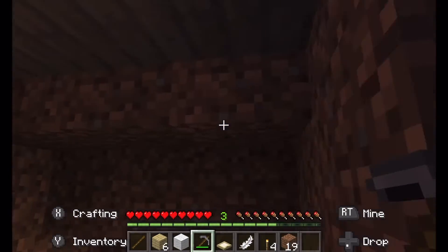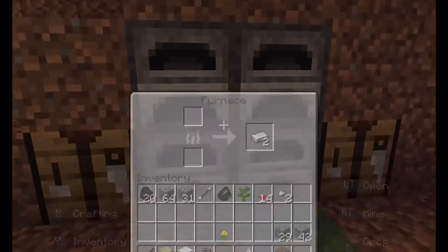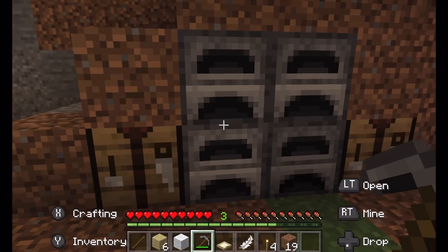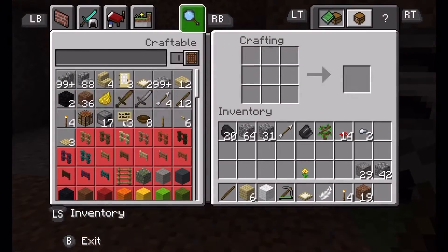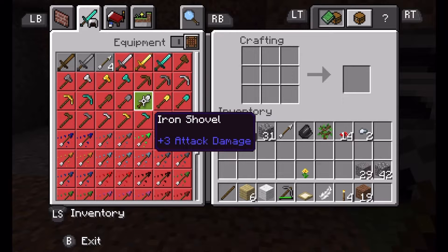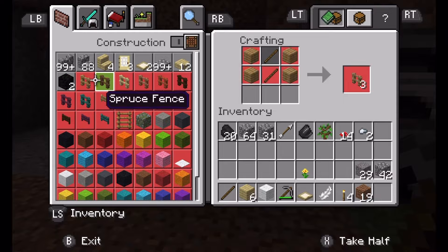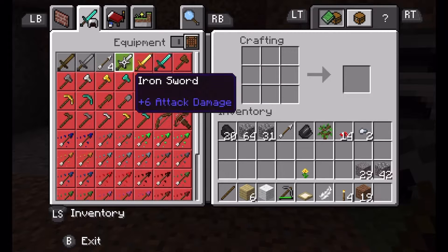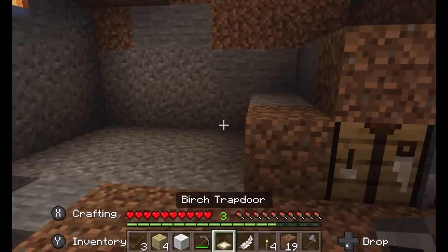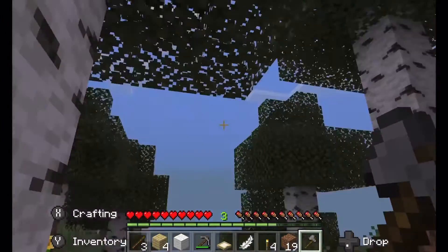I did go out exploring and got a little bit of food — that's what these are for. I've smelted up some iron for obvious reasons, and I now need an axe, so I've changed the layout to the older version, which is something I'm more used to. I need sticks, and I'm not going to have an ordered taskbar — it's just too much hassle.